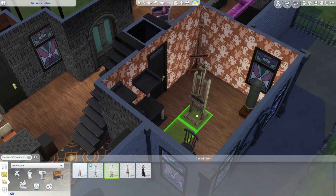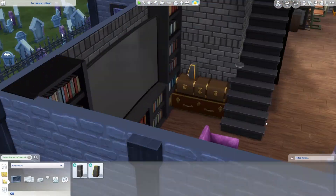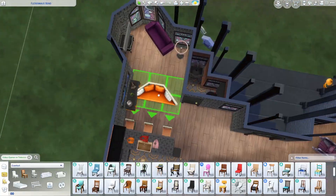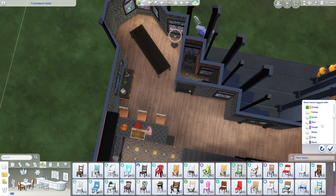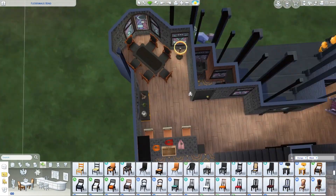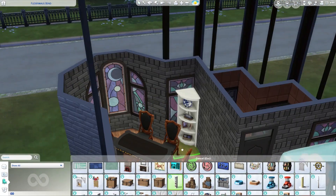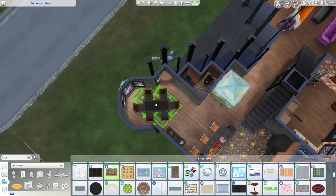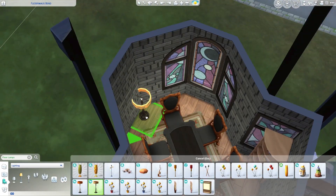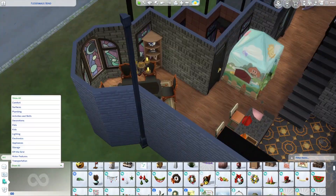Remember how I built that living room nook and then totally got rid of it? Here's where I got rid of it — I realized I had room for a full-size living room with a really big bookcase that engulfed the TV. The space where the nook was turned out to be great for a dining room, since I still didn't actually have one. I'd kind of been using the kitchen booths for dining, but with Harvest Fest coming up it's nice to have most of your Sims sitting at a proper table.